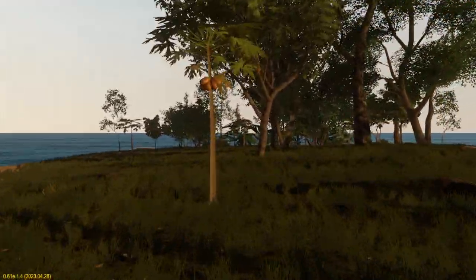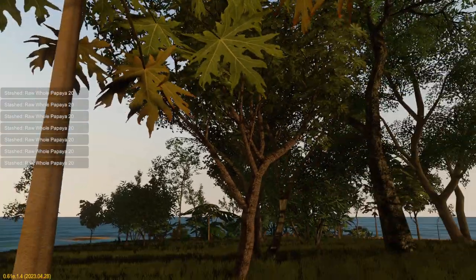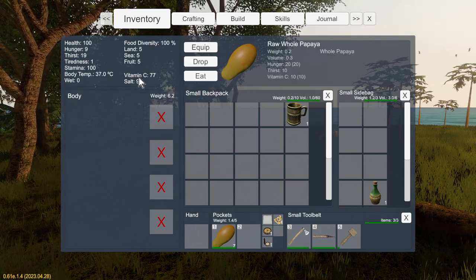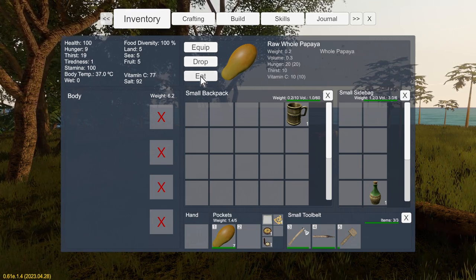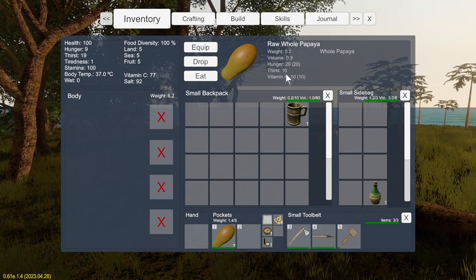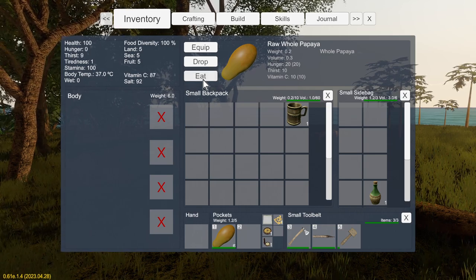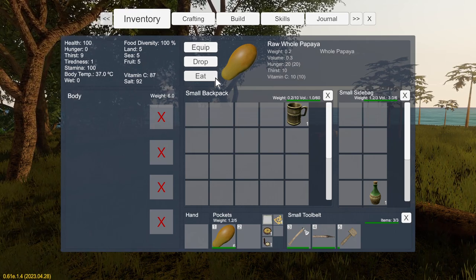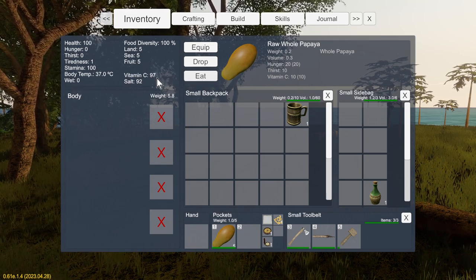It looks like these papayas are now ready, so we're going to grab these. Our hunger and thirst aren't too bad, but we could do with some vitamin C. I'll eat one of these fresh because that's 10 vitamin C while it's fresh - we don't really need the hunger. They also give you a bit of thirst when they're fresh, and our water's going bad so we'll have one. Our vitamin C is almost up.